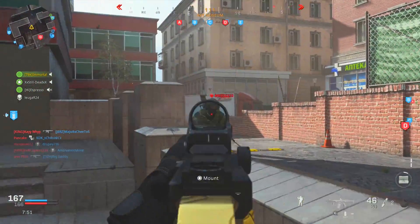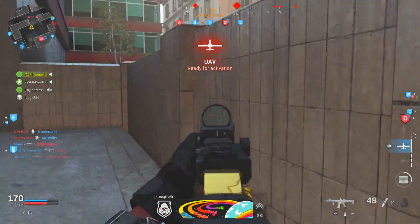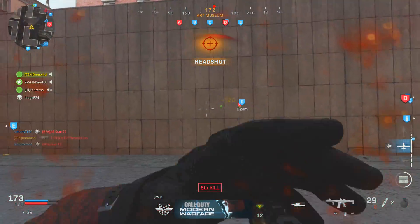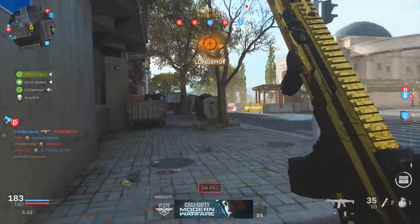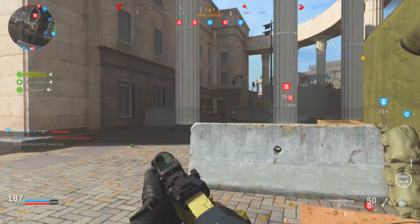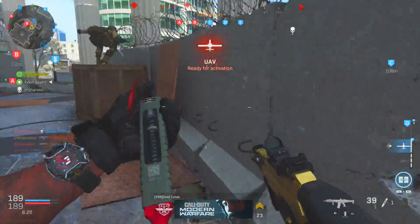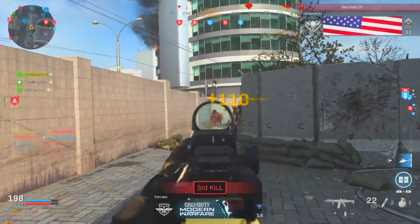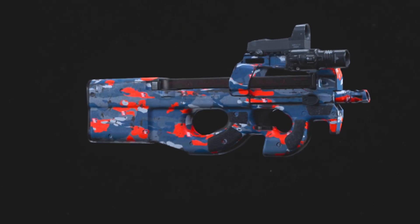In the interest of time, I'll preface that I run the same secondary, perks, and equipment on all of my classes — only the primary changes from spot to spot. For my secondary I use an SMG pretty much all the time, so yes I do use Overkill in my perk one slot. Despite using a whole perk for a second primary, I don't actually find myself using a secondary all that much — but when I do, I'm so glad it's an SMG and not a pistol because it has saved my life a handful of times.